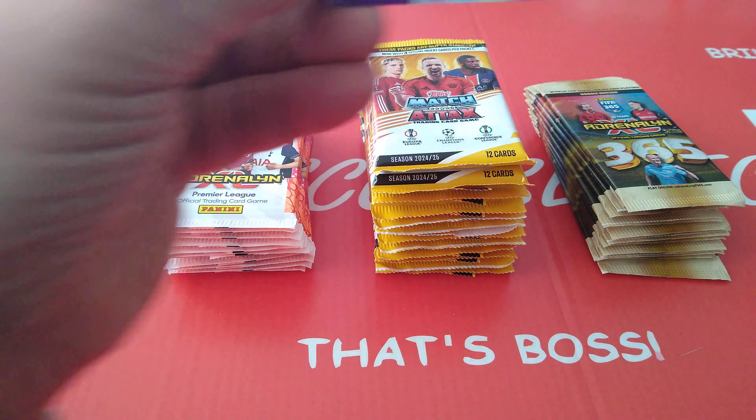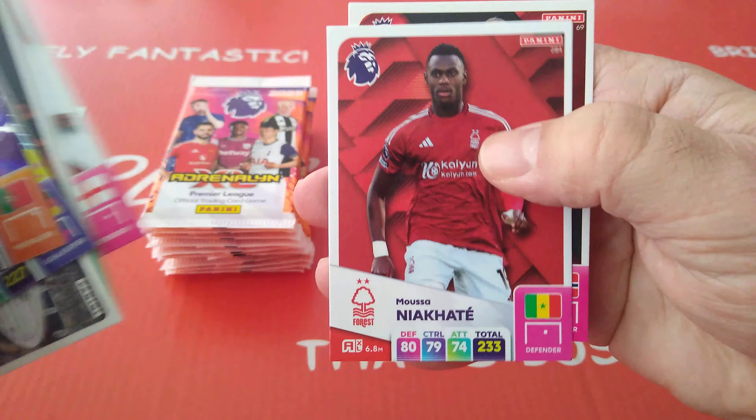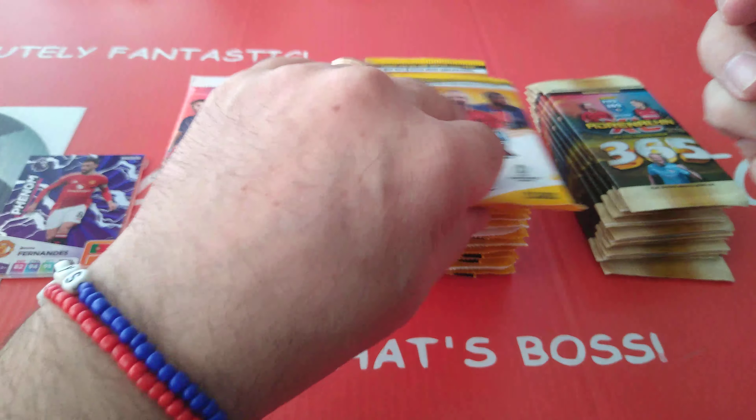Let's see what we're going to pull in our first packet. A Phenom Fernandes, Shotstopper Leno, Aya for Brentford, Stadium the Emirates, He-Chan, Walker-Peters, Neokate, and Aya. That's packet one.